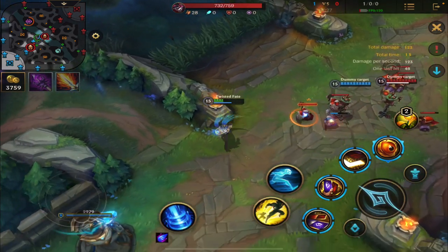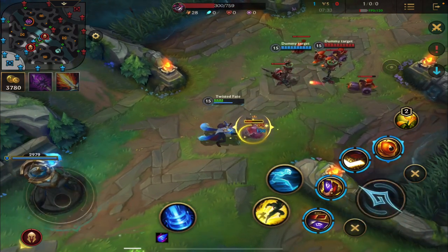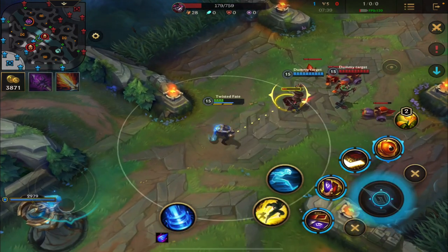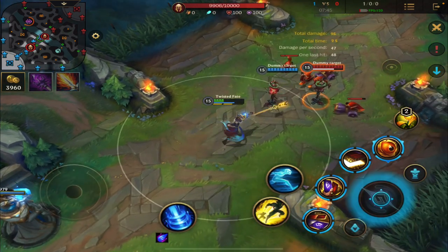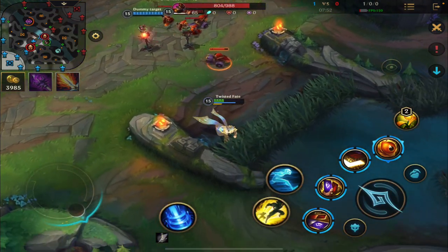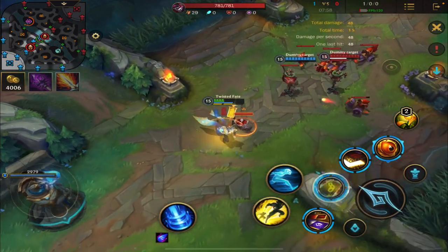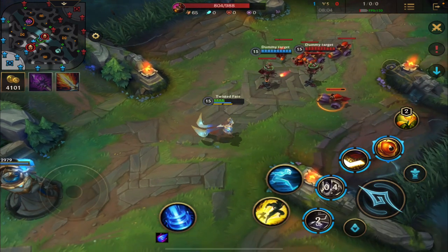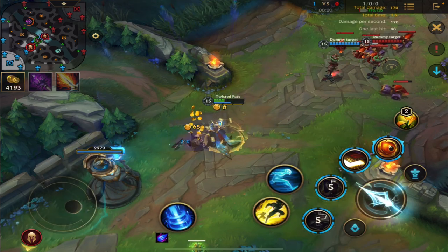Then attack him from there, because that's the angle where I can attack without the minion attacking me. Sometimes in order to get a trade in you need to thin out the wave first. Right now I want to trade because he's in a bad spot, so I'd clear out the wave. From this side I can put in that trade, but if the minions come up again I have to reevaluate — I can't get a trade in without minions targeting me.